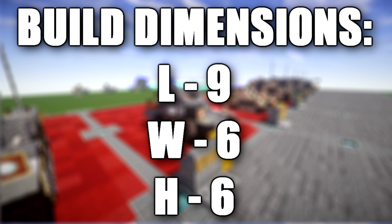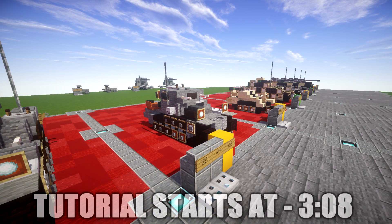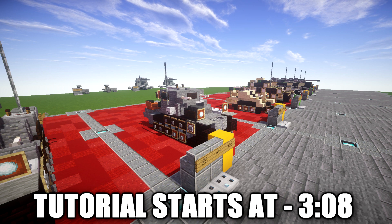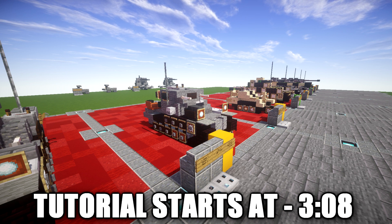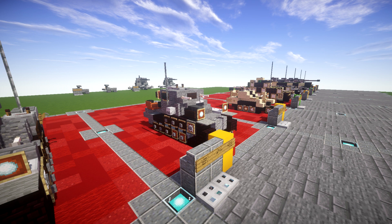The Panzer I was a light tank produced in Nazi Germany in the 1930s. The name is short for the German Panzerkampfwagen 1, Armored Fighting Vehicle Mark 1, abbreviated PzKpfw I. Its official German ordnance designation was the SdKfz 101. The design of the Panzer I began in 1932 and mass production began in 1934, intended only as a training tank to introduce the concept of armored warfare to the German Army.